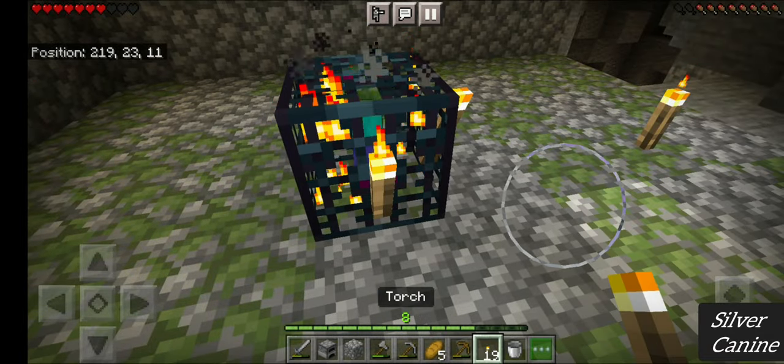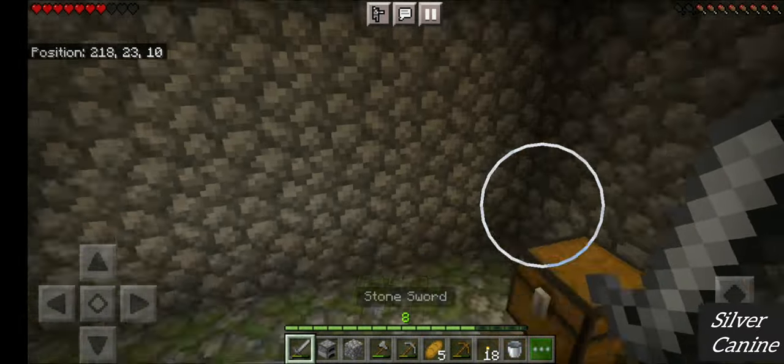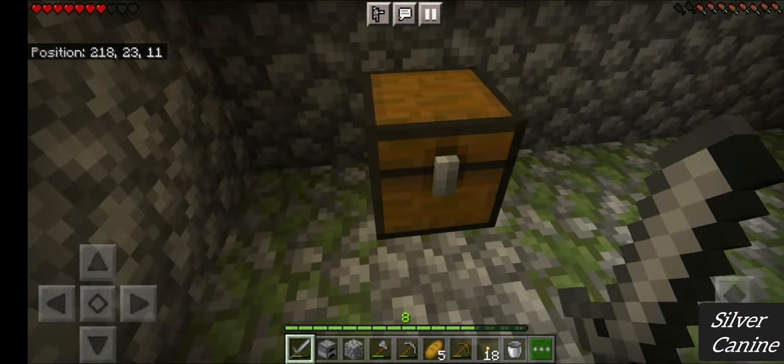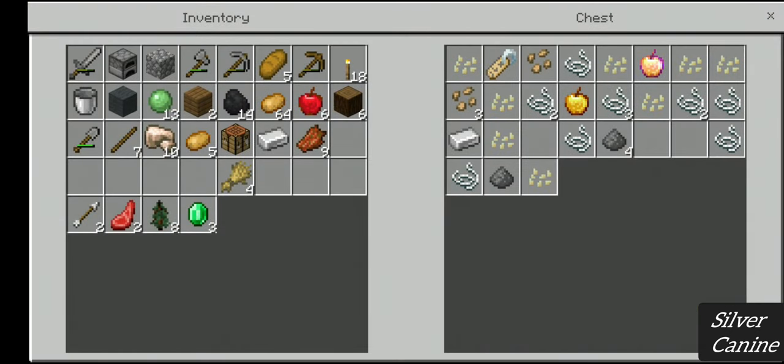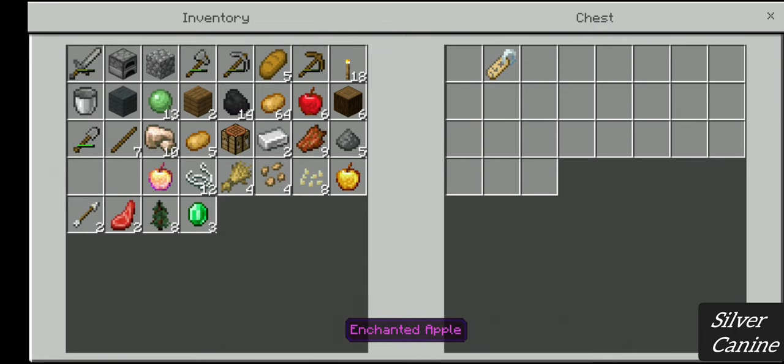Here we have the zombie spawner which will constantly spawn zombies, but if you place torches nearby it will not spawn. We also have a dungeon chest — let's see what's in it. We have found one of Minecraft's rarest items: the Enchanted Golden Apple! These are extremely rare to find — they only spawn in desert temples, dungeons, and mineshafts. My inventory is such a mess.